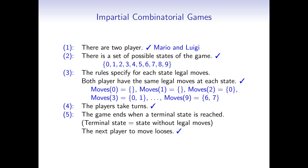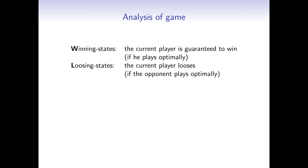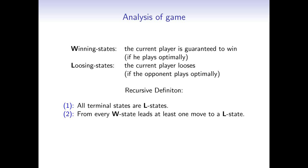As it turns out, every impartial combinatorial game has an optimal strategy. To compute the optimal strategy, we define winning states and losing states. A state is a winning state if the current player is guaranteed to win, assuming they play optimally. A state is a losing state if the current player loses — they have no chance of winning, assuming the opponent plays optimally. We can determine which states are winning or losing using the following recursive definition: all terminal states are losing states; from every winning state, at least one move leads to a losing state; and from each losing state, all moves lead to a winning state.